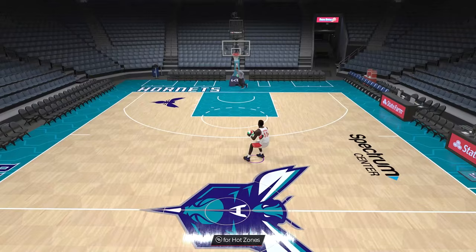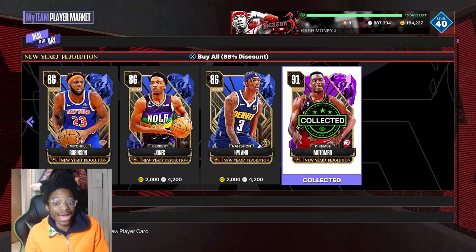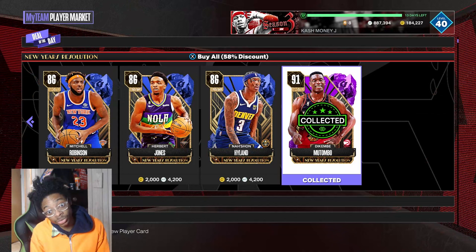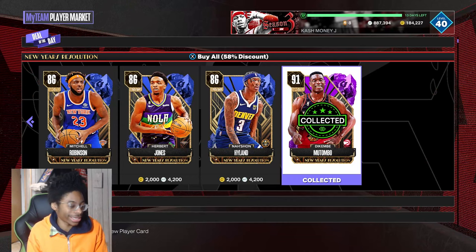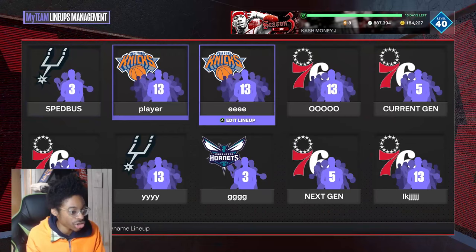Let's go - I'm gonna show y'all how to evo Dikembe Mutombo. First step, you want to buy Dikembe Mutombo. Yeah, you gotta cough up that 42k. 42k for Amethyst in December - I know it's expensive as heck, but we're into 2K, so let's get into it.